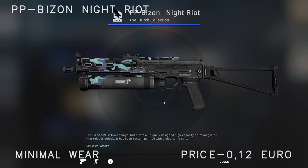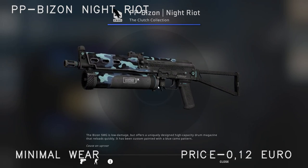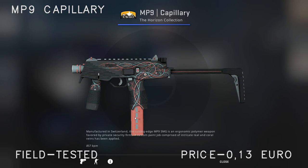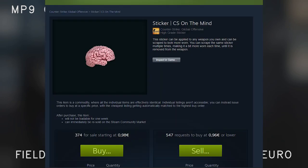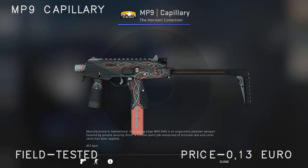For the PP-Bizon, not many people use it, but I included it anyway — one of the cheaper skins at only 11 cents, it's okay. For the MP9, I recommend the MP9 Capillary Field Tested at 12 cents. If you want to put a little more money into it, you could buy a sticker called 'CS on the Mind' and place it on there — I can put a picture on screen to show how it looks. It makes it look quite cool, but it looks good without the sticker as well.